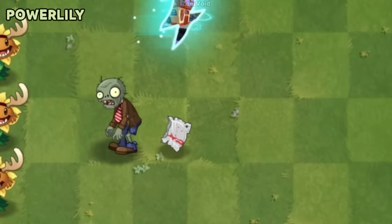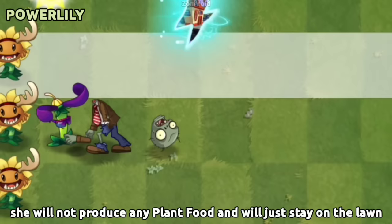If Power Lily is planted at the very end of any level, she will not produce any Plant Food and will just stay on the lawn doing her idle animation, as seen in the almanac and level selection screen.